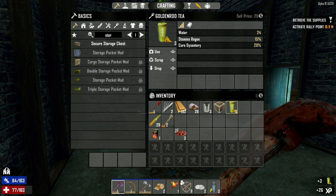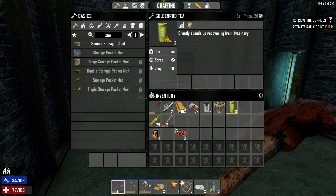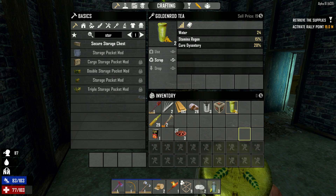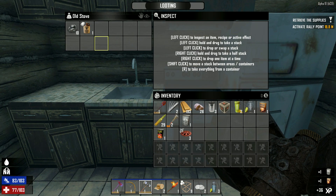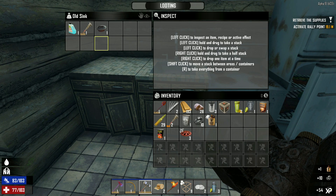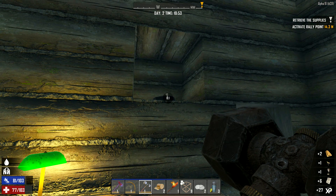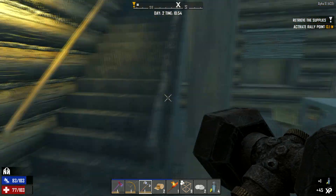Goldenrod tea — hey, that gives me energy! From dysentery — still gives me energy though. Stamina regen — oh yeah, I'll drink one. Come on, let's get the grill or something. Grandpa's moonshine, wrench, nice cooking pot — that will do. See how quick I'm looting now? I'd just say put everything into Lucky Looter straight away.